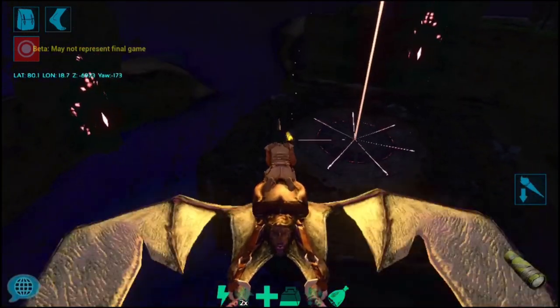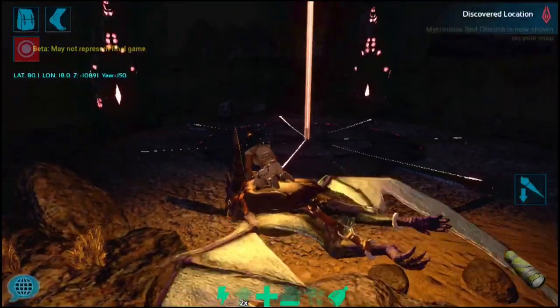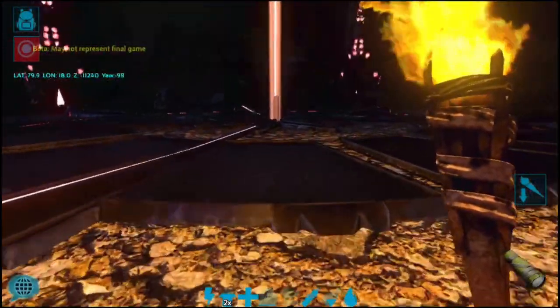Now that we're at the Eredopolis, let's revive Scotch the tapiera. Just like when transferring dinos to other servers or challenging a boss, you have to go to the Tribute Terminal in the center. There are currently no bosses available in the beta, as well as no cross-server transfers, so Creature Revival is the only option here right now.